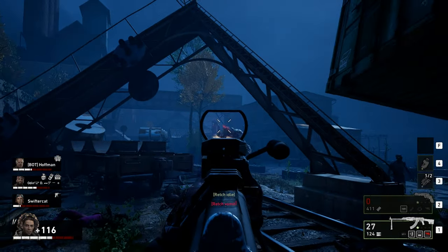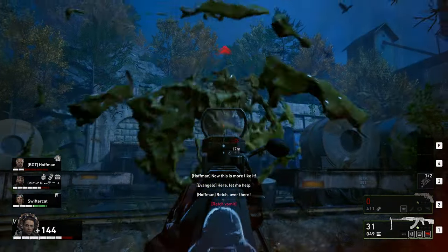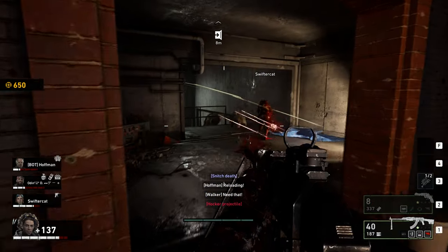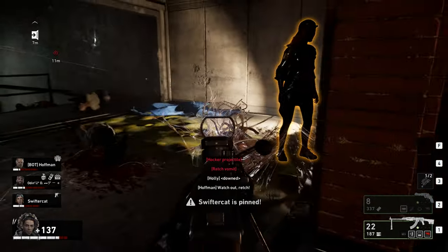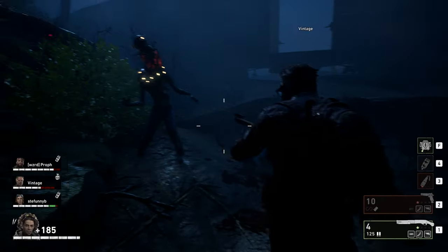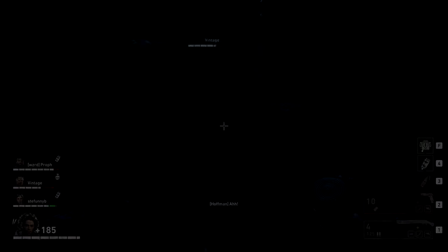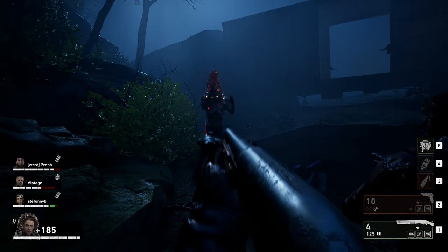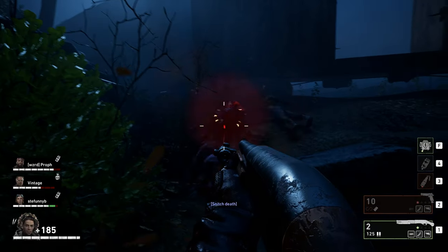The Wretch is like if a Boomer and the Spitter had a baby. This fat monstrosity is one of the easiest enemies to take down. It's obviously a parallel to the Boomer — it'll projectile vomit on you, causing damage and attracting zombies in the surrounding area. The Snitch doesn't really do much but scream to attract the horde to your location. For long-time Left 4 Dead fans, this should sound familiar, because this zombie is entirely based on the cut Special Infected from the first Left 4 Dead game — The Screamer.